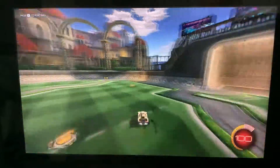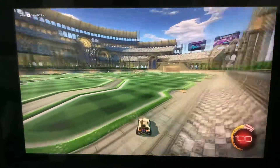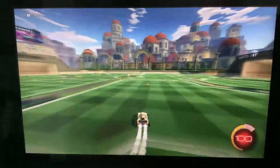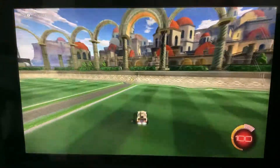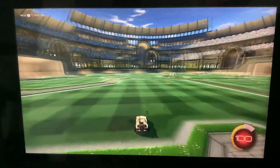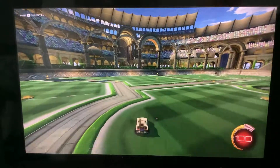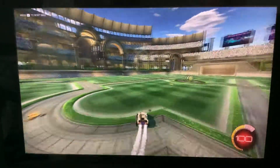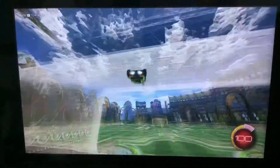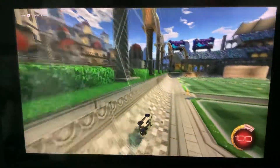Next one — I don't know what this one's called, but it's one that loads of people do. It's a fake boost: they're attacking in the middle, you pretend to go there, they'll be looking at the ball so you'll be able to go in behind them, demo them, and take the ball out. Get it out while they're at the corner, get a win. And yeah, that's three easy saves for silver and above.